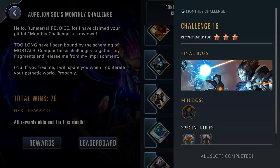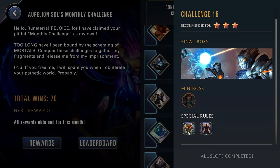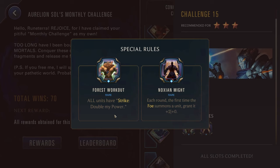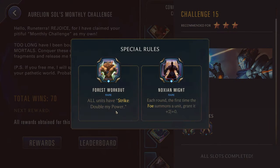Challenge fifteen, three stars — Victor as well as Darius. We have Forced Workout: all units have Strike, Deal My Power. And Noxian Might: each round the first time the foe summons a unit, grant it two power — which is then going to be a bit rough, because that unit will have a higher power to get doubled. While the Forced Workout is very strong, you will have to watch out for the enemy. Probably a time to break out some champions that could potentially end in a single round — maybe Jax, who could probably just one-shot the enemy. If you want to save Jax for higher challenges, go for aggressive champions with pretty wide boards. Gnar and Misfortune are great at lower-level challenges and will put a lot of pressure on the enemy. Ash can also be good here — you can Frostbite the enemy so they can't get any strikes off and can't double their power.